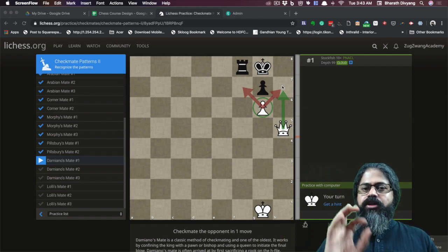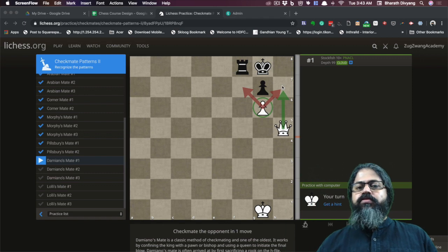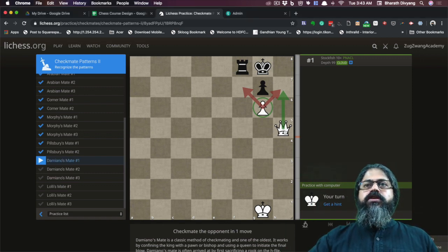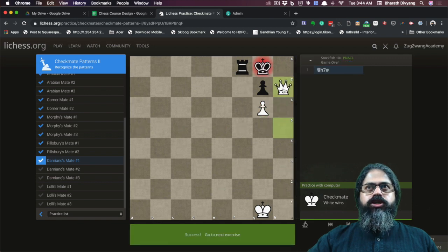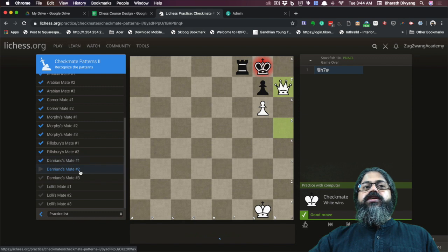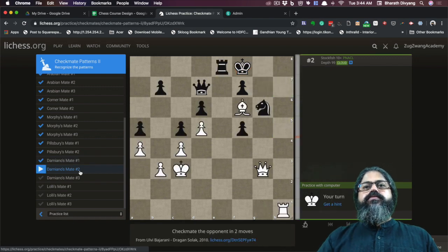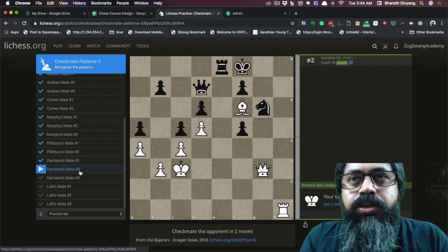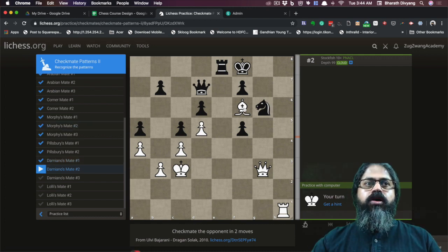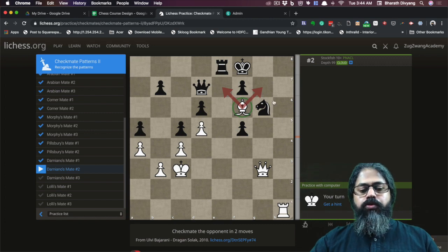As you can see, the complexity of the patterns is increasing as we go along. The first checkmate here is rather easy - not so hard. But can you do it for two and three? The first step is to identify the pattern: just like the pawn in the last one, there's the bishop which is controlling the two squares.